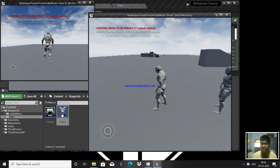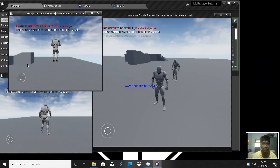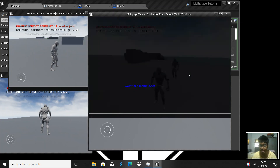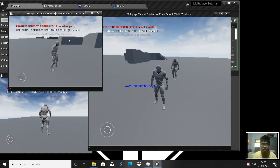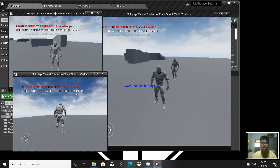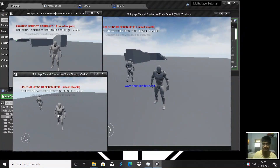Now you can see one player is with us and another player has no one with them. The server is the first player so he gets blue team location. Client one is the second player so he gets red team location — that's why he's alone. The third player alternates back to blue team, which is why he's with the server. So we completed spawn locations for different players according to different teams.